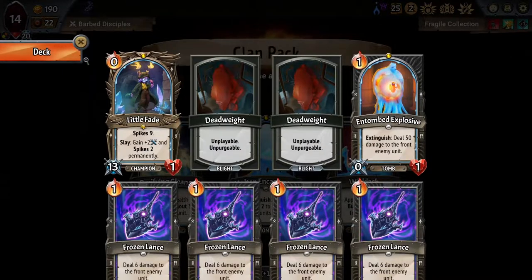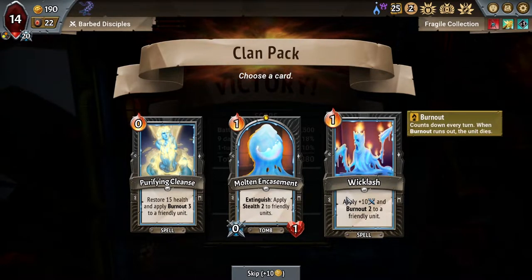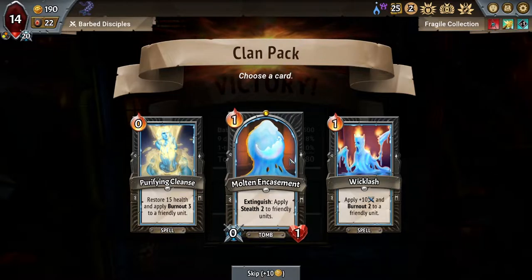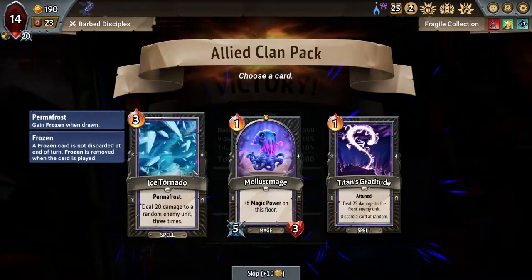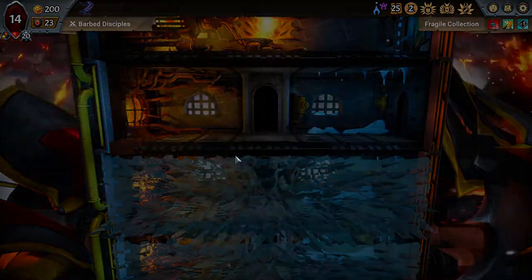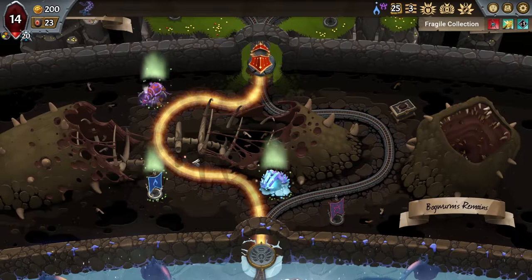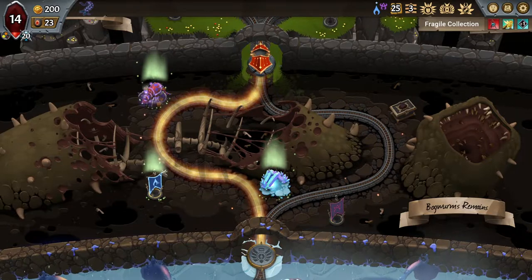That was a little close. I'd prefer to not struggle literally every single round. Gotta love Little Fade — she's getting strong though. Spikes 9, that's not that great actually. The goal is just to survive at this point. Molten Encasement might not be a bad idea for tanking the Fragile hits as well. A lot of the Tomb units are gonna be really good in this deck — Mollusmage, Titan's Gratitude, Dice Train. Mollusmage might have been okay to play these Lances and Ice Tornadoes a little bit stronger, but I just don't think it's worth a slot, especially when it's gonna be one more card going into the Reform Pile.